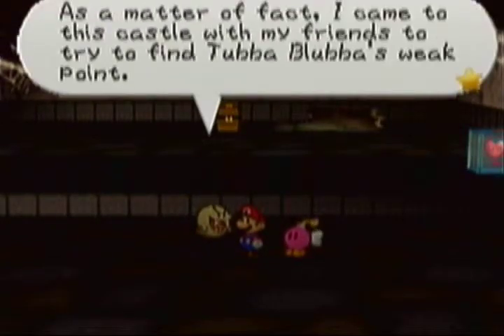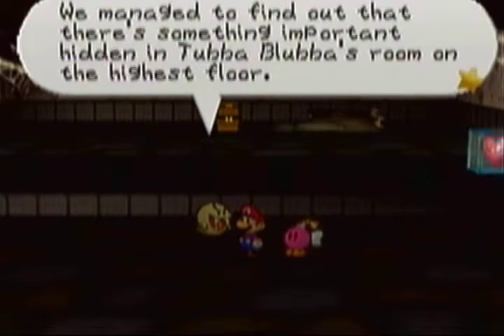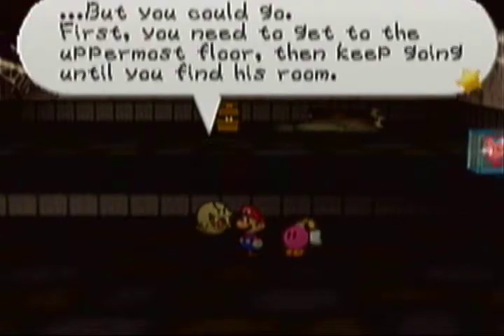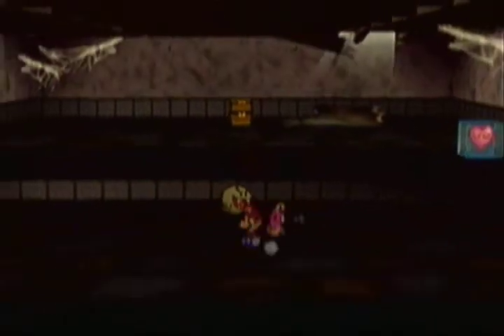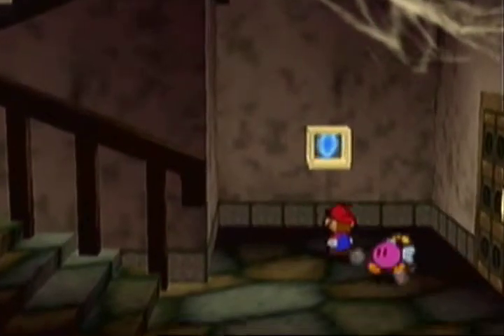Nice place, huh? I came to this castle with my friends to try to find Tubba Blubba's weak points. We managed to find out that there's something important hidden in Tubba Blubba's room on the highest floor. But once I got separated from my friends, I just had to hide. First, you need to get to the uppermost floor, then keep going until you find his room. He says Tubba Blubba is indeed invincible. Who would've thunk it? Here's that super block I mentioned.